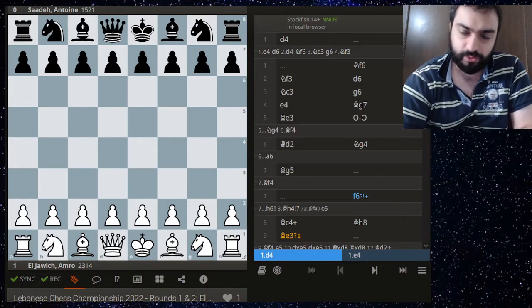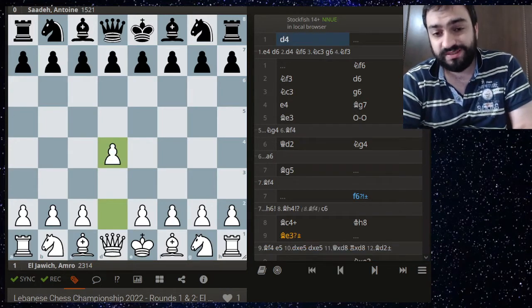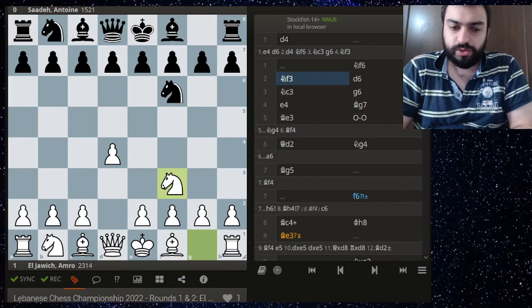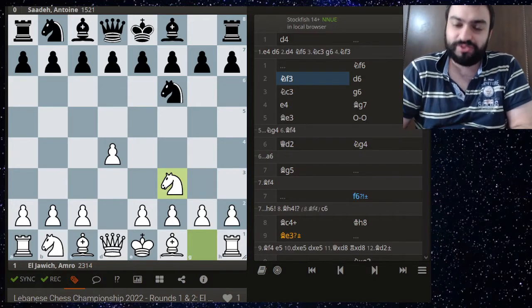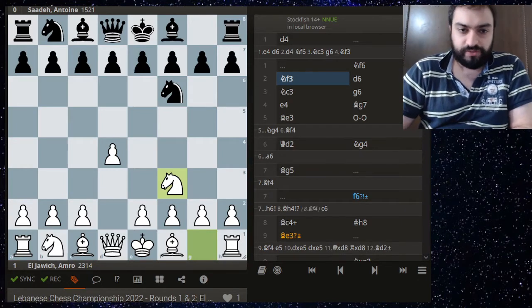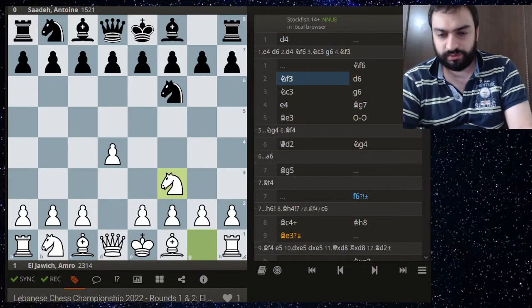So we have d4, knight f6, knight f3. By the way, he's won the Lebanese championship three or four times, first winning it at the tender age of 15, which was and still is a record. He's facing off against Antoine, a teammate of mine, so let's see how this game went.